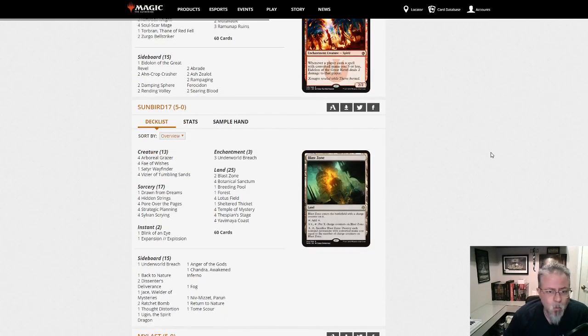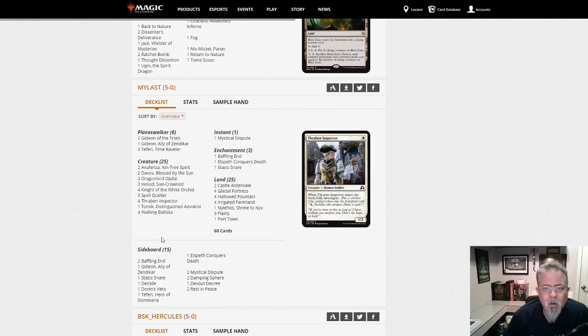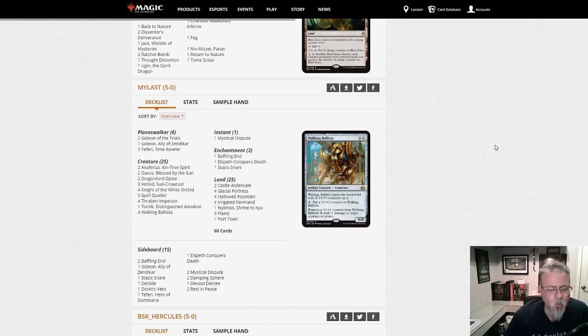Sunbird17 with the Lotus Breach deck — I don't think there's much change to it here, so here's your Lotus Breach combo deck. My Last with another deck — this is the Mono White Heliod deck. As we saw in yesterday's look at the metagame, this is kind of tied with the Dimir Inverter for the top deck in the format right now.